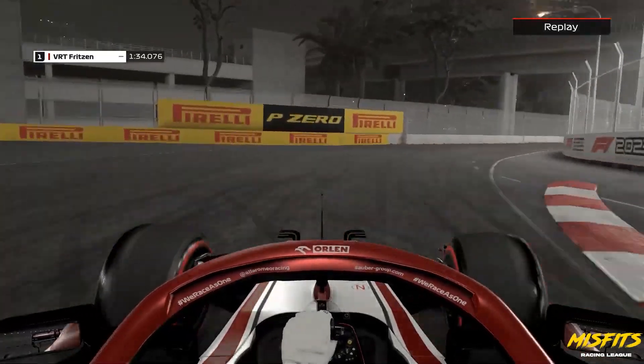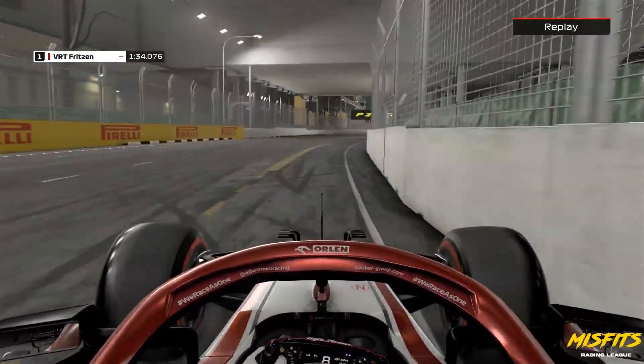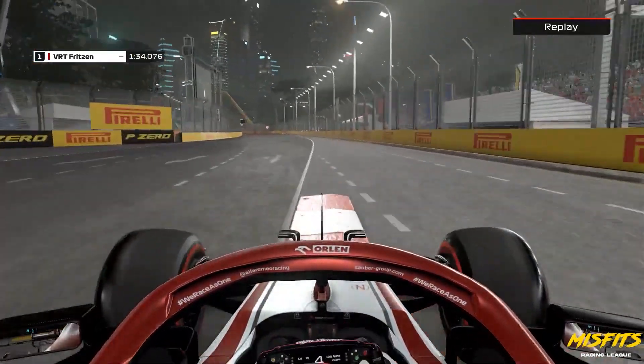Then we push through into turn 5, as there's a near invisible turn 4 earlier on there, and we come through now this little kink turn 6, just pushing up flat out of course on the way into the 90 degree near turn of turn 7.